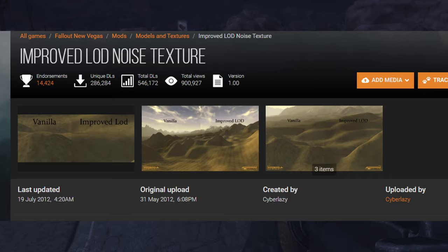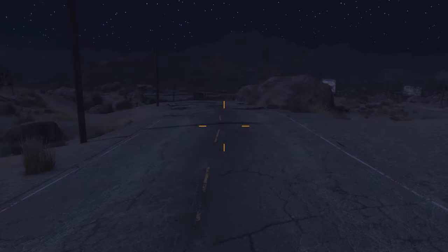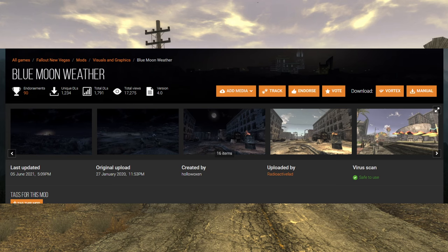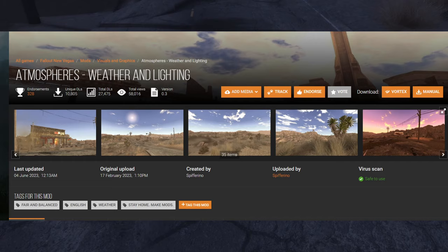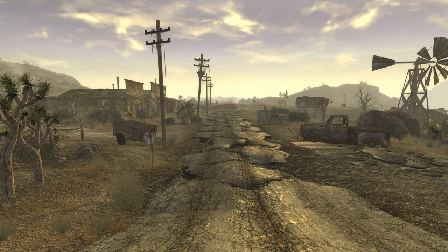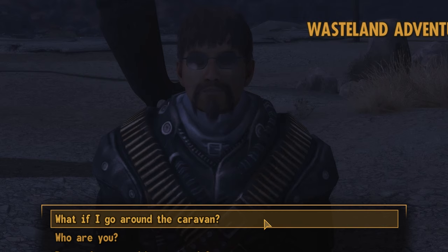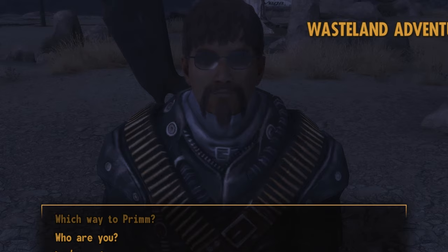Starting out with the performance version — there are two big things you'll notice. First is the ugly orange tint that's everywhere; you can fix this with either Blue Moon Weather, which is very faithful to the original weather, or Atmospheres, which is a bit different but has a cool look to it. The second is that the LOD looks terrible, so you're going to cover it up with Dusty Distance Redone, which creates a cool dust effect. It's configurable, so you can turn it off at night if you still want to see the Lucky 38. LOD is basically just the stuff you see in the distance.